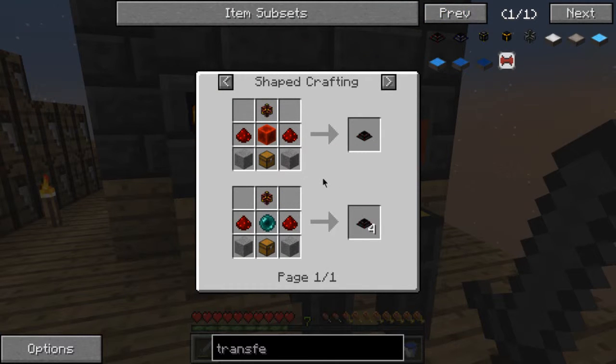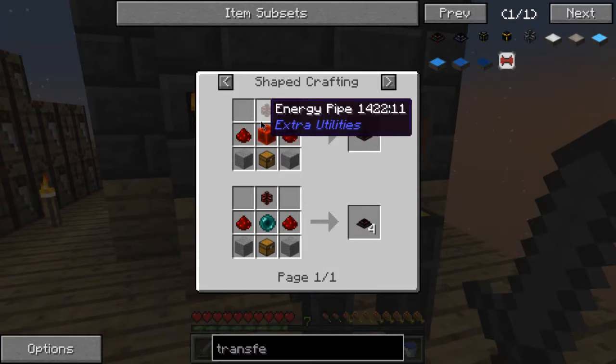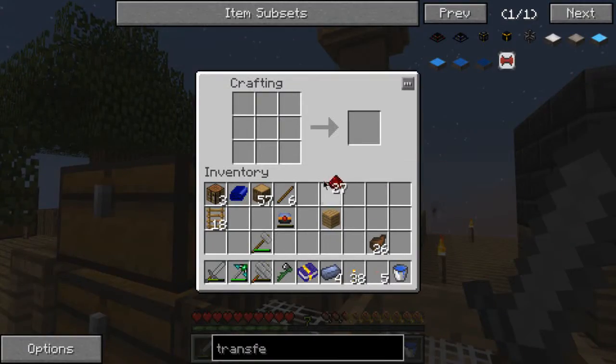I think I'll make this transfer node anyway, although I would like to get an enderpearl so I can make four right away without spending as much redstone. But I don't have any enderpearls, so - waste of time right now.